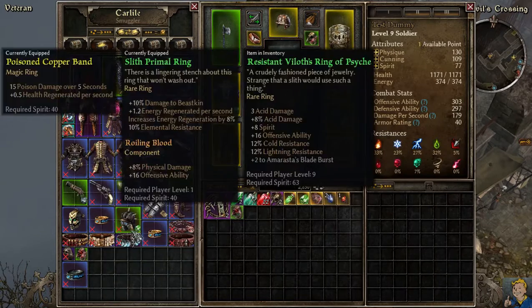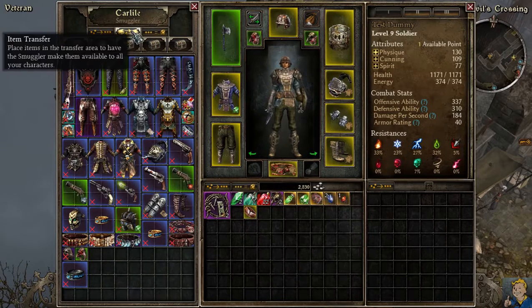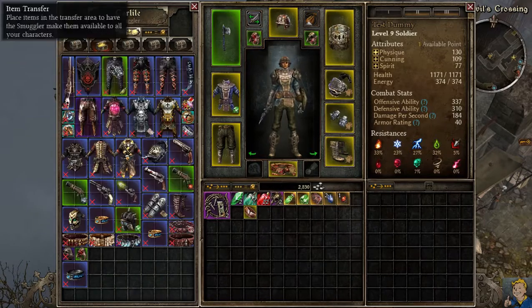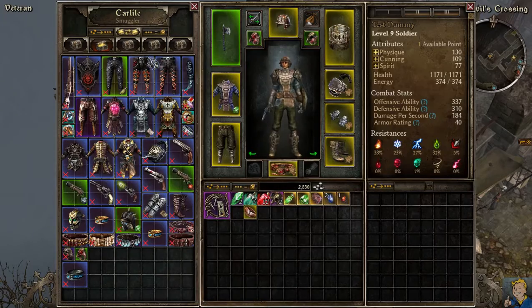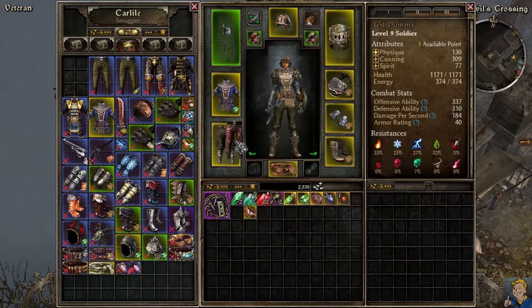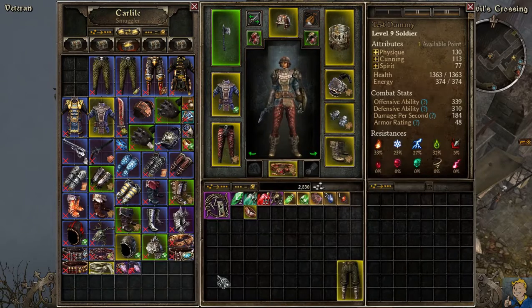I've got a lot of stuff in my inventory. Comparing the gear and rings - let's see what kind of rings I have. I'm going to keep that one in my stash; that ring is way better. We have some resistances - our resistances with this custom gear are pretty okay. Also a new pair of pants I've been keeping in my stash for the nice bonuses.